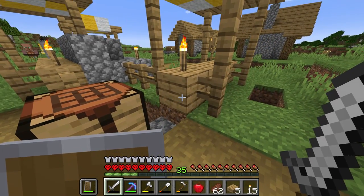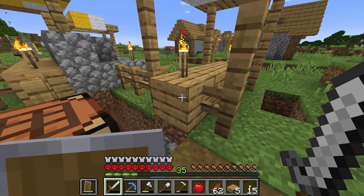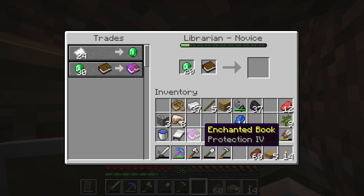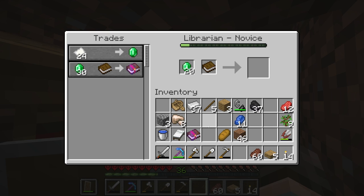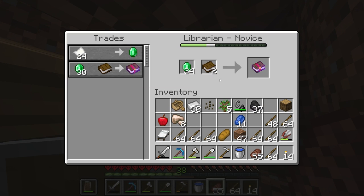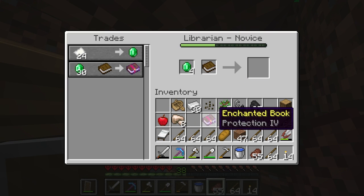Now we need to see if we can find a fortune book on the other librarian. Let's get ourselves one of those — that's going to be worth having. Let's lock that one in. We've got quite a few villagers we can still use in this village. Admittedly, this is escalating a little beyond what I had originally intended — I was only going to get one mending and one fortune book — but now we seem to be getting every book for every possible combination. So we've got five mending, four protection four.